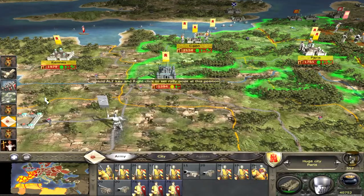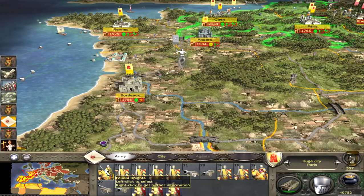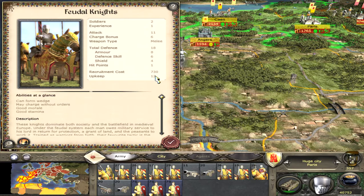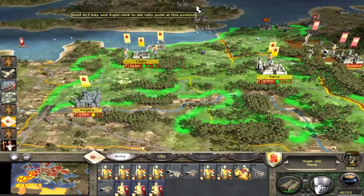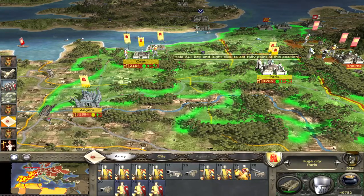You see how you can gain more money each round by disbanding units you don't need. Let's disband this feudal knight — two guys, 12 coins — you don't need him, disband. Guys, you see how to earn some money. Don't forget to subscribe!